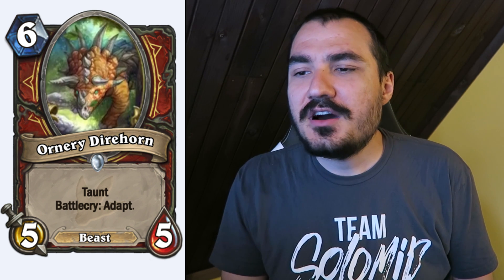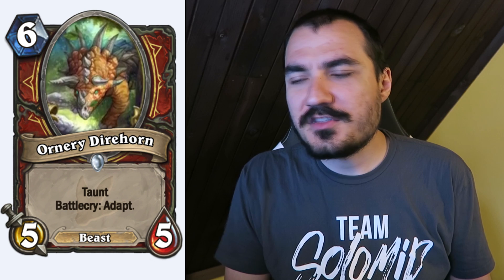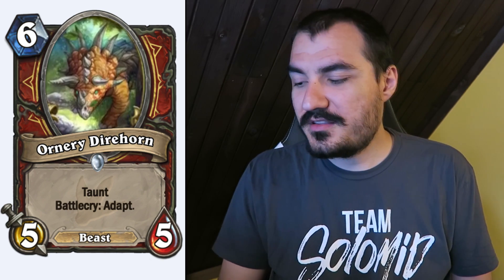Ordinary Direhorn: 6 cost 5/5 Taunt Warrior Beast. Battlecry: Adapt. You can get +3 health for a 5/8, or +1/+1 for a 6/6 Taunt. Pretty powerful effect overall — a very powerful card.